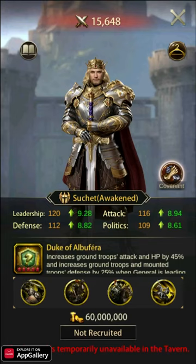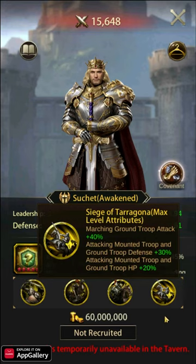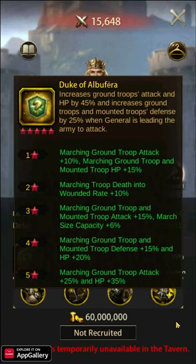Picking between the two will come down to personal needs. I would suggest looking at compatibility with generals you might want to use. The best combination would be these two generals together since the pairing does work. However, if that's not an option, Suchet might be the better pick as he seems to have better assistant general options and currently has his covenant unlocked.